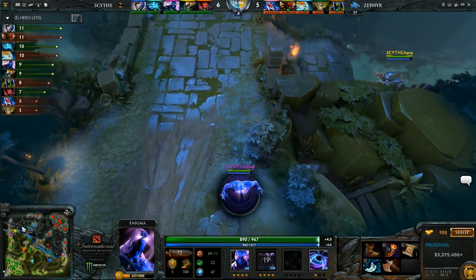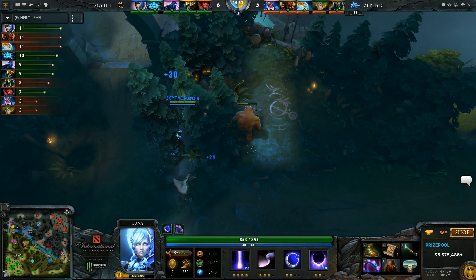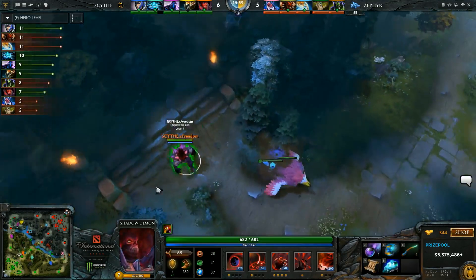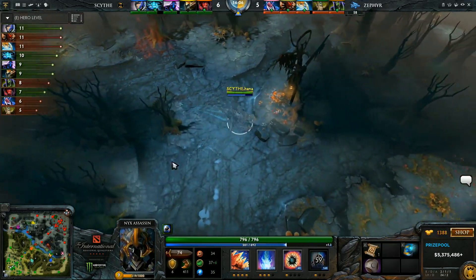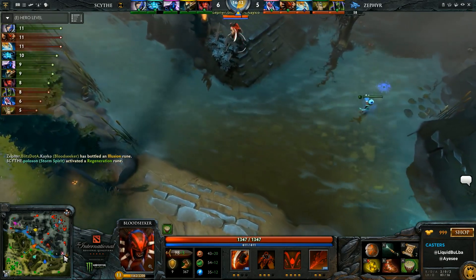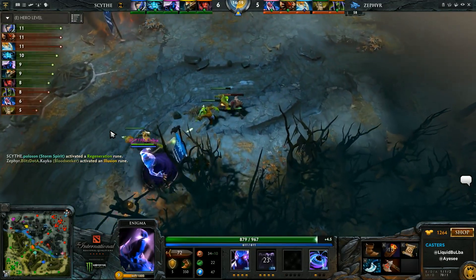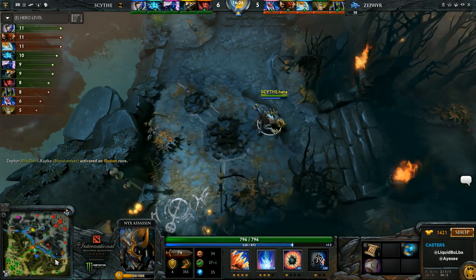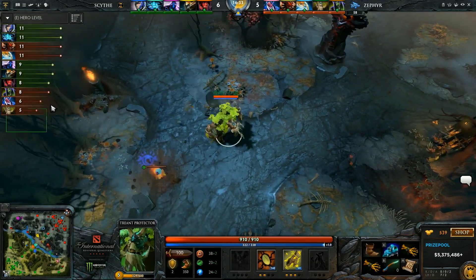Coming back to what you were talking about with Naga Siren and Luna — I think I actually prefer Luna in that situation because she has Ensnare which goes through BKB, which is kind of a big deal. But just as much, she has Song. Once she hits level 16, having Song available every 60 seconds makes it so hard to reliably engage into her. Eclipse damage eventually does fall off — still dangerous to supports. All things being equal, I just like Naga better in a 6-slotted battle. But another determining factor is Enigma. Late game looking at Scythe's supports, I'd say Shadow Demon and Enigma are going to be more powerful than Tree and Disruptor.